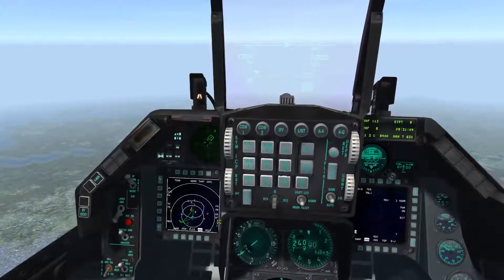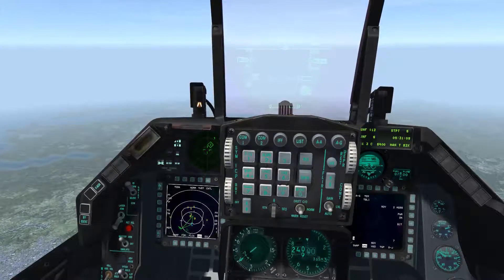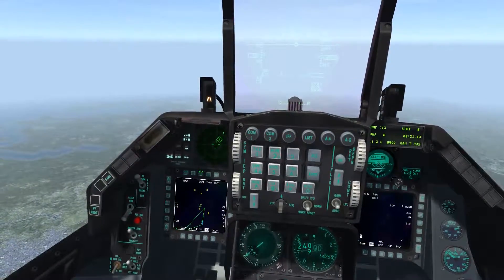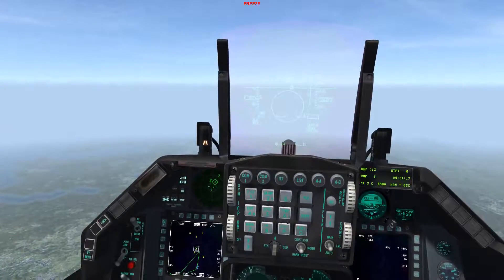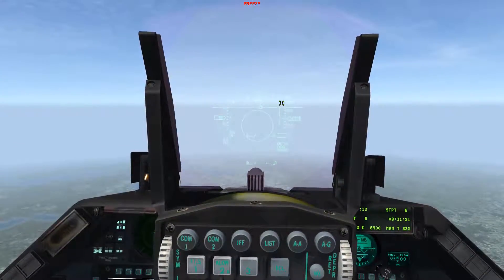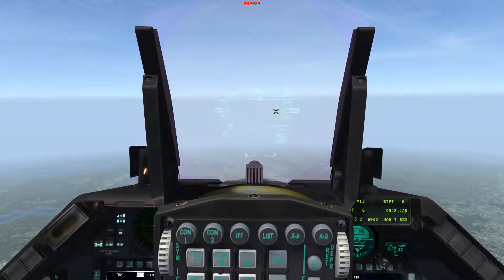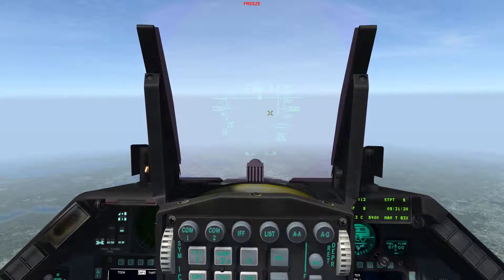It works basically like the FCR - you just slew over the target you want to hit. I can expand and lock up this SA-2. You can see my HARMs have the range bar, which should be familiar, and the caret. I'm well within range, and I have the launch authority blinking here.